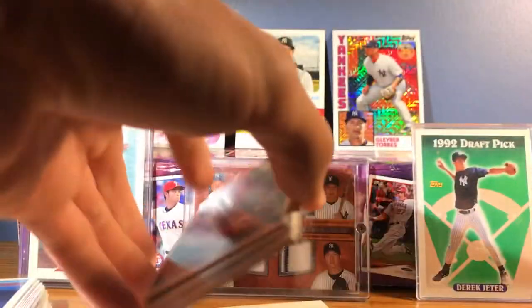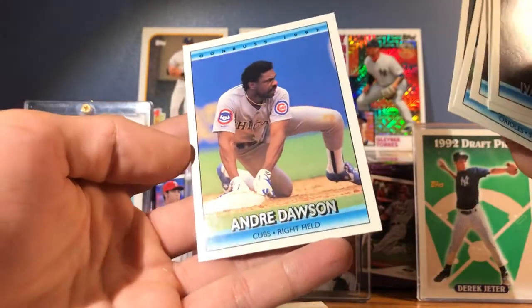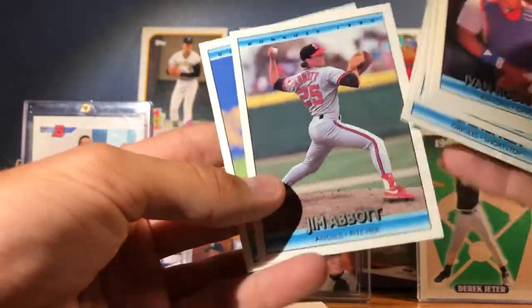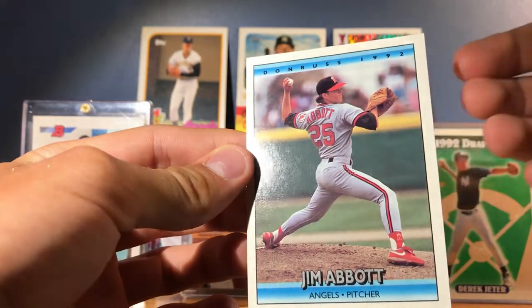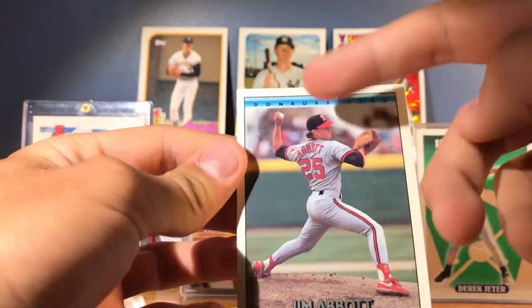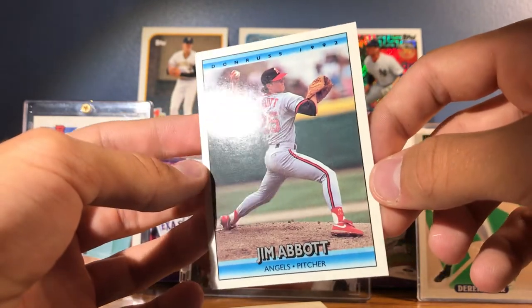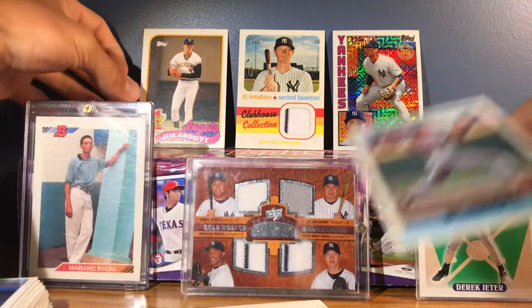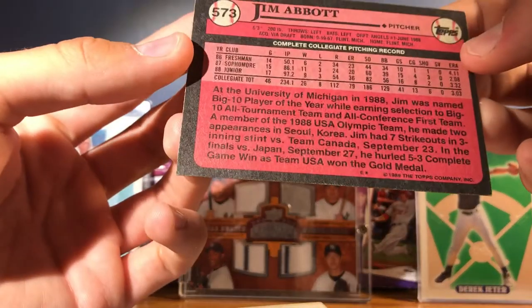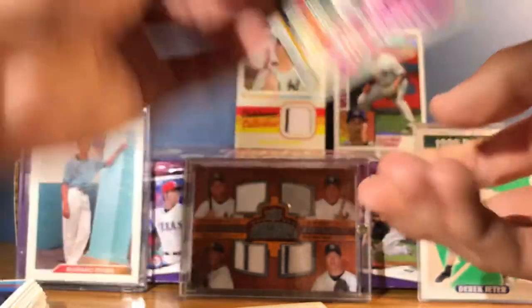This card is nice. Some other stars: Fred McGriff, Paul O'Neill, Cal Ripken, Jim Abbott, Andre Dawson. Jim Abbott — the one-handed pitcher. You can't see his hand because he doesn't have one. He would throw, and then quickly after he threw he'd slip his hand into the glove. That's pretty cool. He went to Michigan — I think he was the number one overall draft pick, I believe. Pretty cool guy.